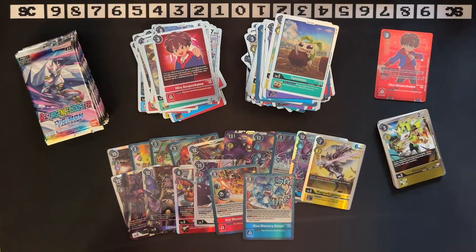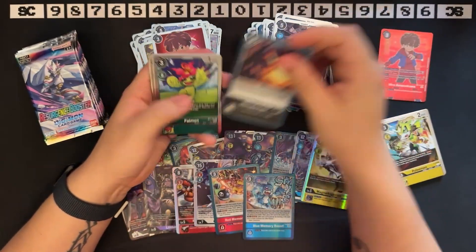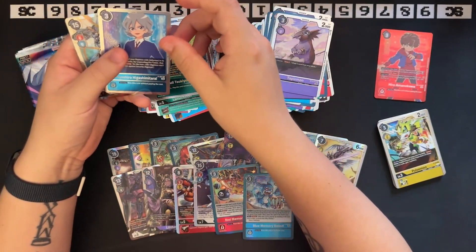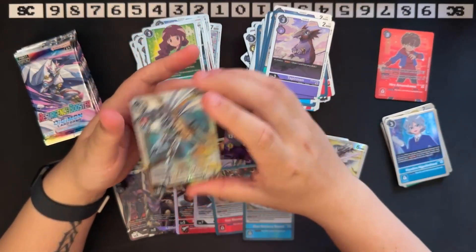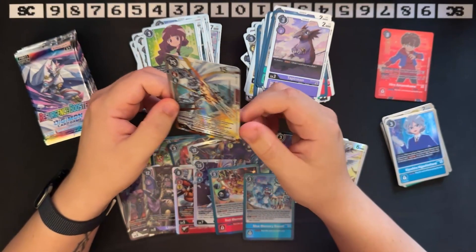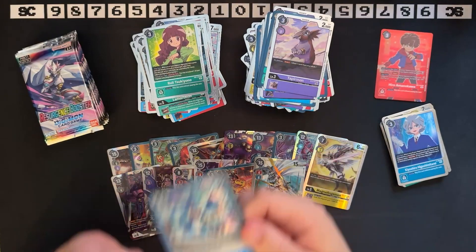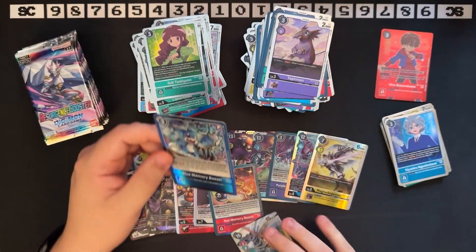If some crazy person opened like a case of RB01, tell me. This is the promo — this is a secret rare, kind of good. I wonder if this has foiling. The BT5 Omnimon does not have foiling — oh yeah, so this is a unique card. But is this foiling different? I guess it is, I'm not sure.